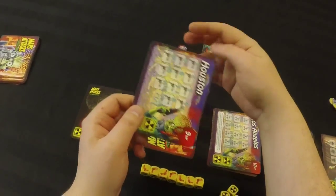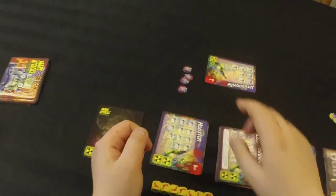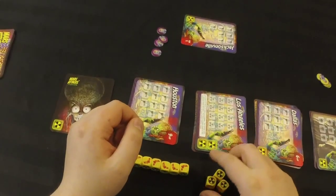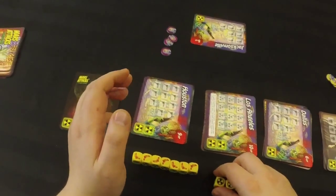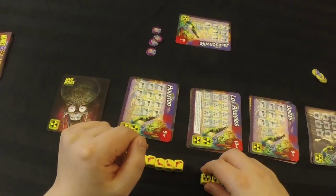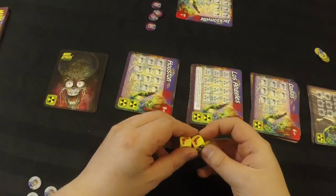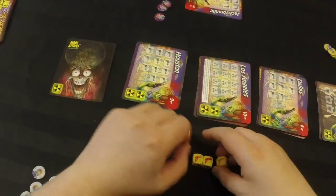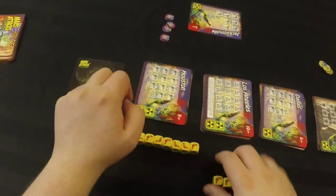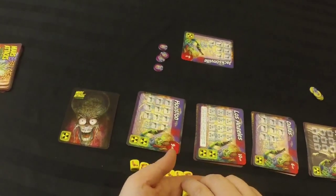Then we flip the next card in the stack. Remember, you can only take one city at a time — you don't get to use extra dice for anything or attack again. For example, if we rolled all ten as ray guns, Jacksonville only needed seven — we use seven for Jacksonville and our turn is over. We don't get to do anything with those extra three ray guns.